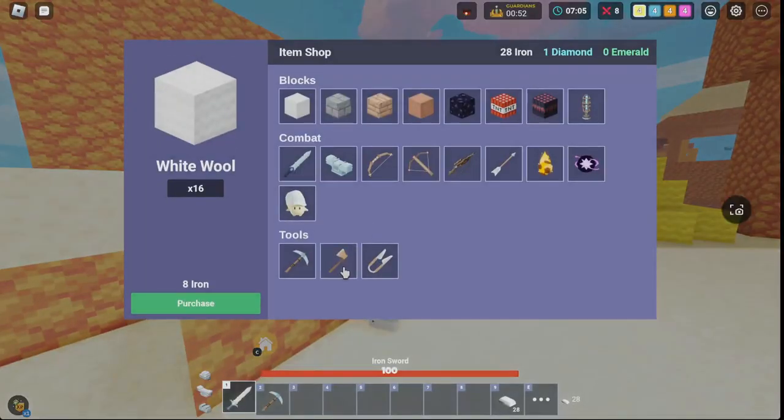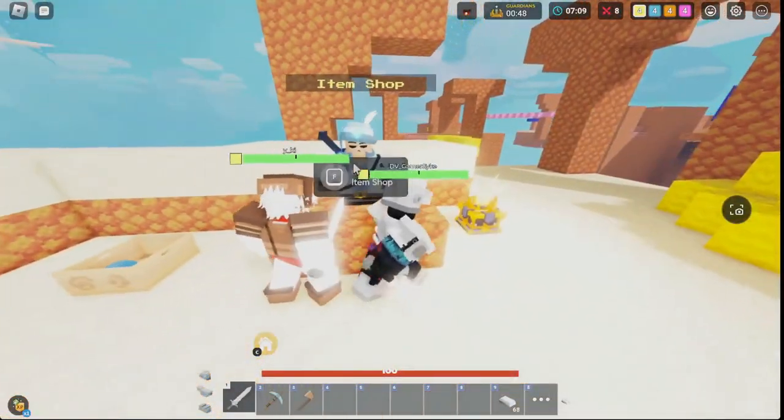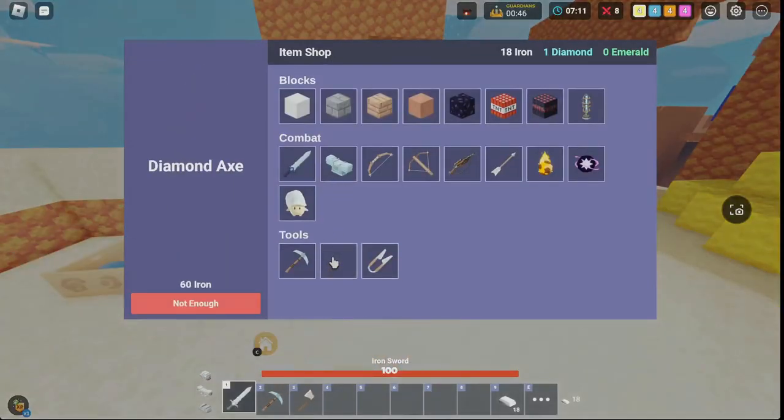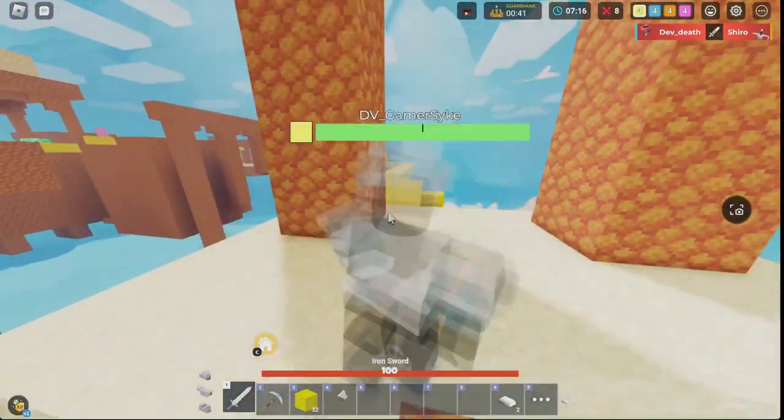Let's get a better axe — we might want to break some beds right away. We've got plenty of iron for that, so let's just buy that.